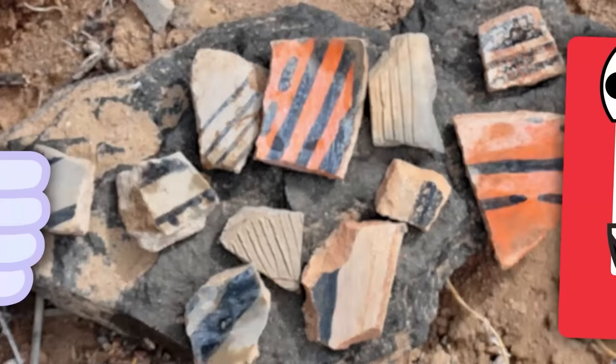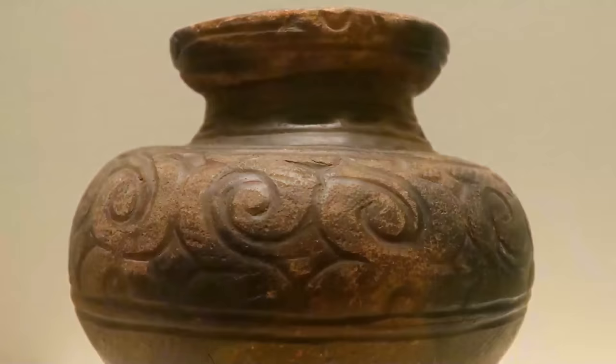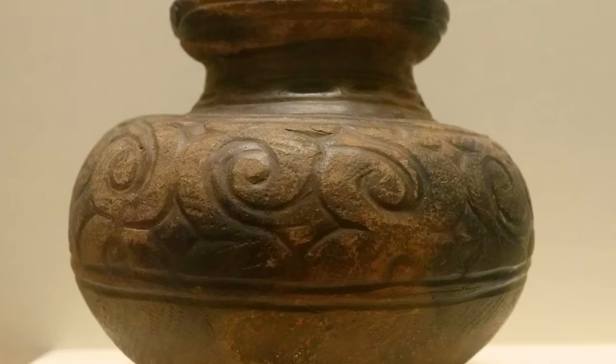Looking at these sherds, they reveal a lot. Pottery plays a huge role in helping historians learn about the lives and beliefs of ancient civilizations. Food, fabrics, people — they're all going to decay over time fairly quickly. But pottery can last a lot longer, and so it's often one of the only remaining evidence points that historians can use to think about how these ancient cultures behaved and operated.